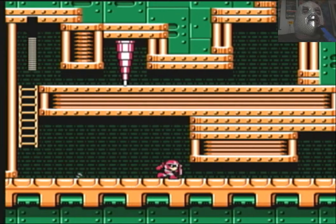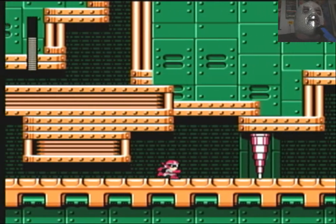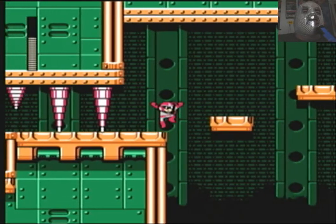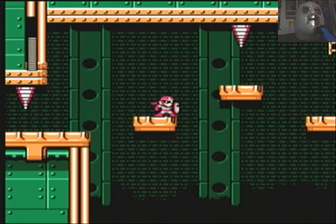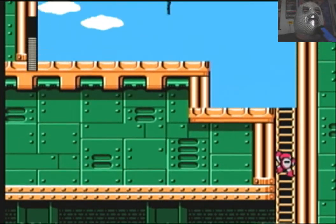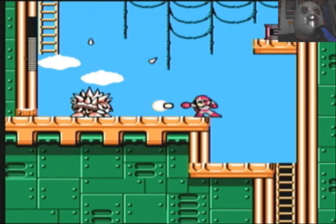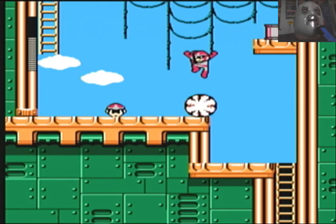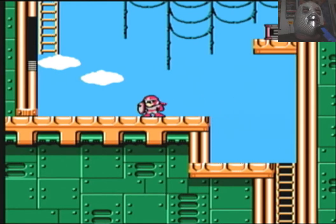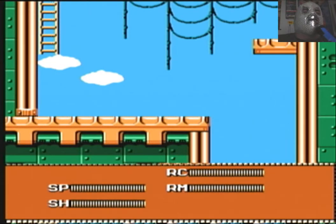Alright, I like this part. We have to slide. These things will not kill you with one hit, but they'll take a good chunk of life, so try not to let any of them hit you. Climb up the ladder — there should be another guy up there. Try to get past them and then get that energy tank while using the Rush Coil.